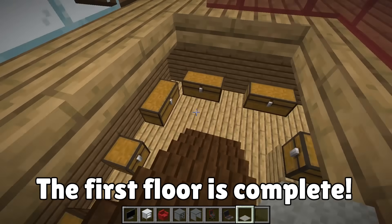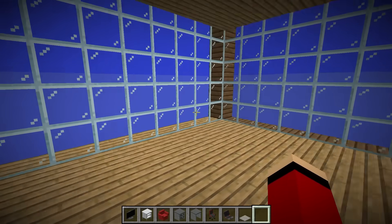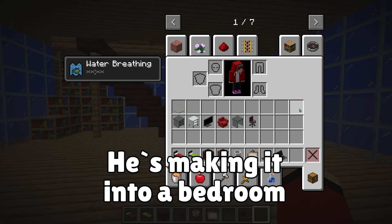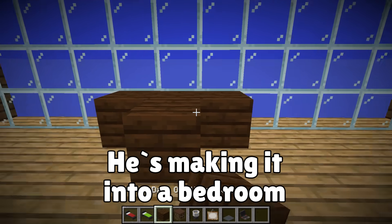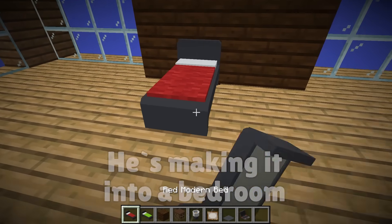Now let's do the interior for the underwater room. We could make this a bedroom — what do you think of that idea? That's perfect! My headboard will go right here. That's tall enough. I think I want a double bed — how about you?